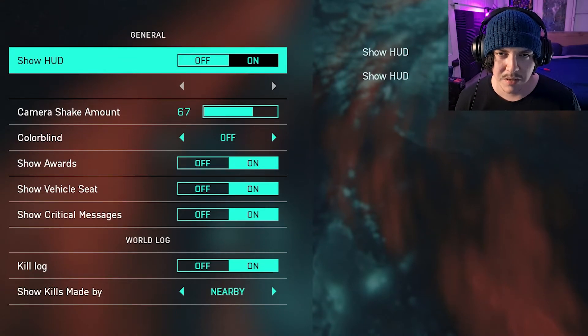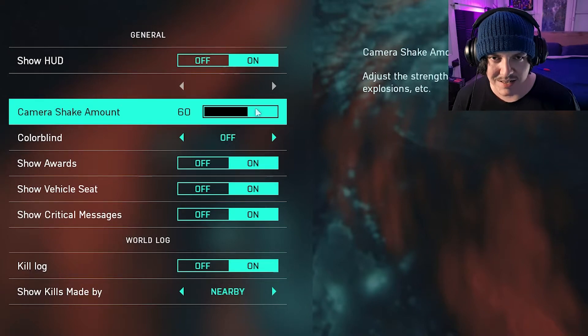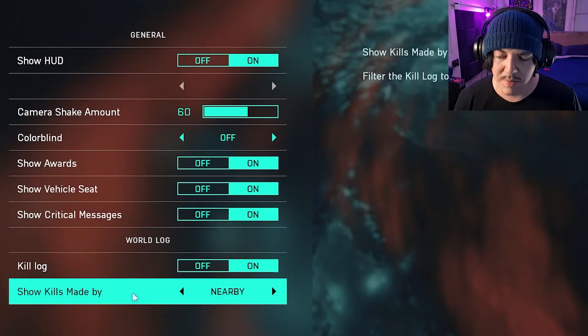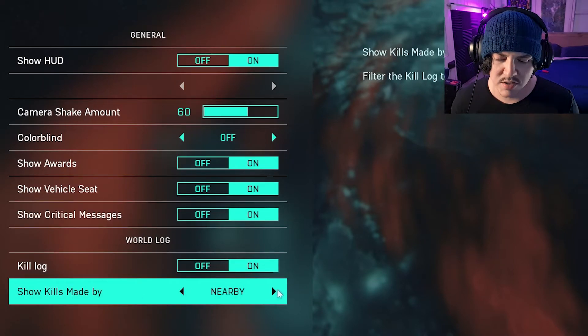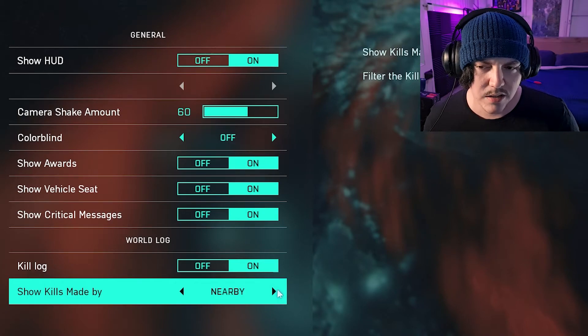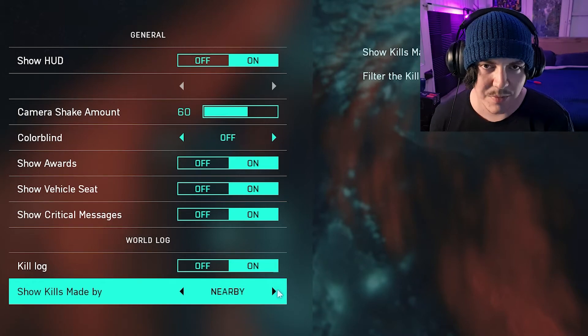There aren't too many HUD customization options right now — for example, you can't make the minimap bigger at the moment, but they'll likely add that in the full release. HUD on obviously. Camera shake amount I turned down slightly, but I don't mind it — it lets me know there are things going on around me. Set 'show kills made by' to nearby: when you see kills on the kill feed, you know enemies are nearby.